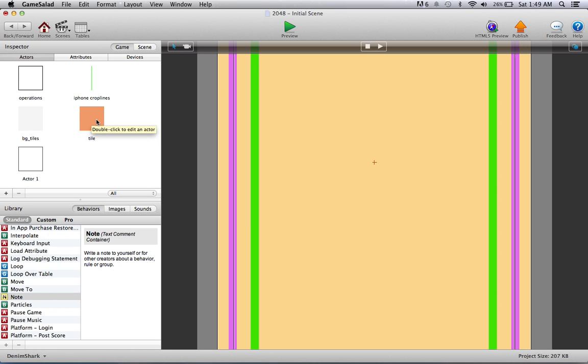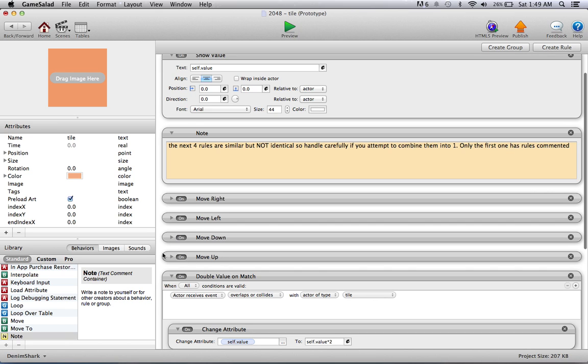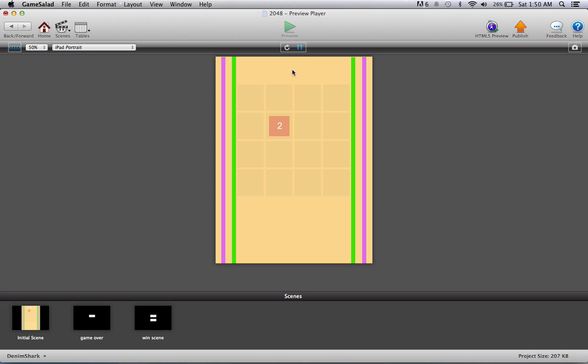The last actor is the tile — that orange square with numbers on it — and operations spawns that as well. Each tile has a few rules that tell it how to move right, left, down, up, and so forth, and checks whether tiles should overlap. There are also six tables; one of them is empty, another is just a table with 1 through 16. I need those for tracking where I can spawn the next tile. For example, those two spots are not available to spawn right now, but once the tiles move and collapse, any one of the 15 other tile spots will be legal.